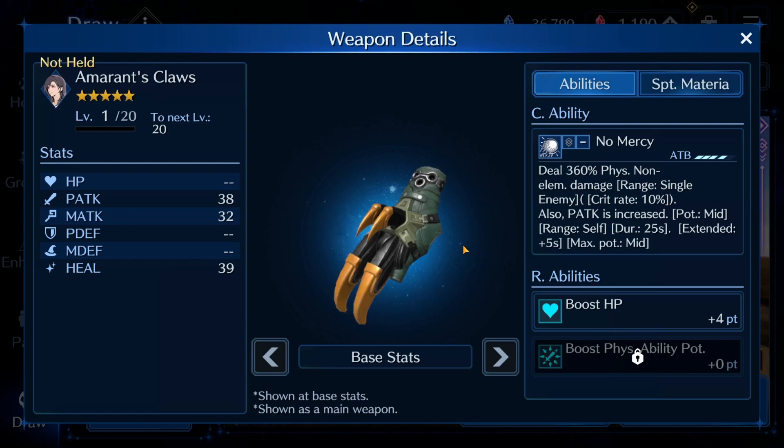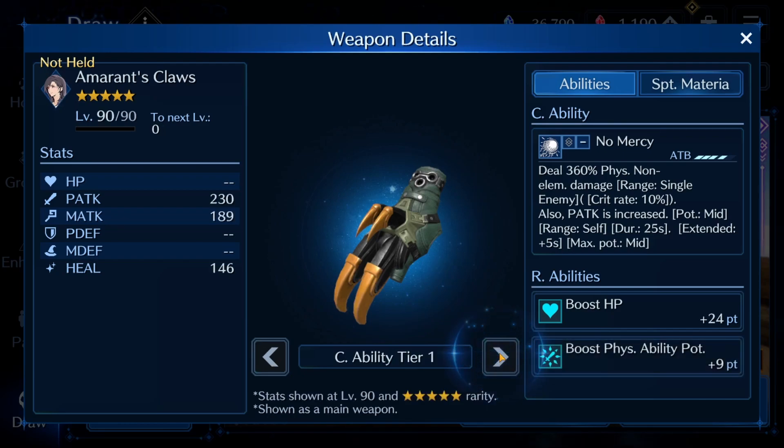Looking at Tifa's weapon — the Amaranth's Claws — one thing I'm not really excited about is that they said they would drastically or significantly increase physical attack. I had my hopes up thinking that meant it would start at high potency. Maybe that was a pipe dream. It starts at mid, and I think it could have at least started at max potency high, just with the way they described it. It's not quite as good as I was hoping — you have to get OB six for it to be high potency.